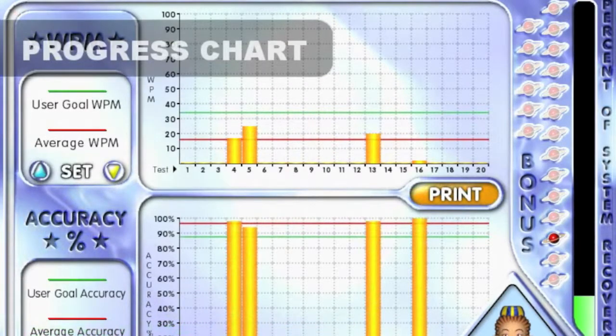This is the progress chart screen. Your words per minute and accuracy results for each test that has been attempted will be displayed on this screen. You can also print the charts by clicking on the print button.